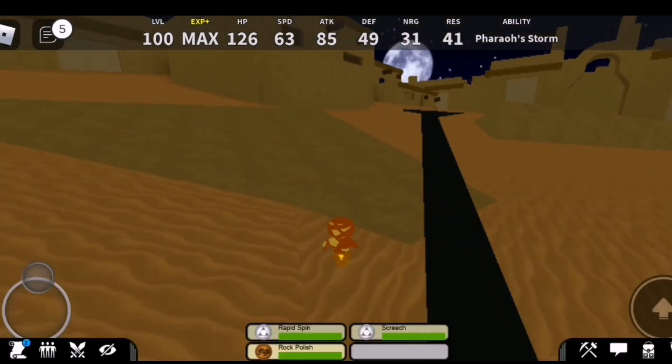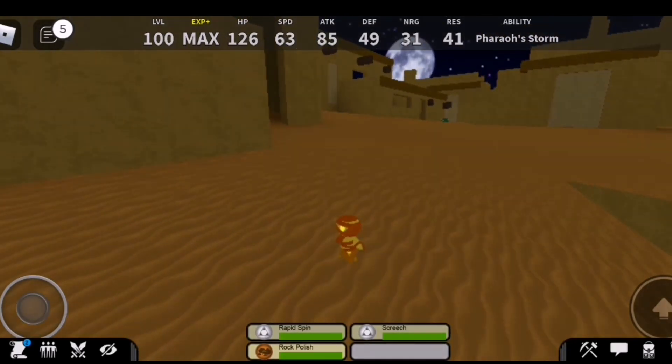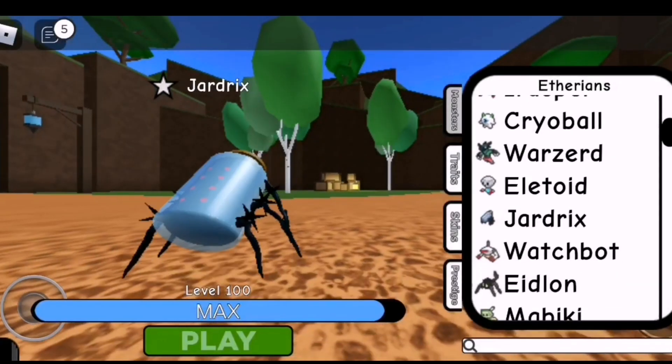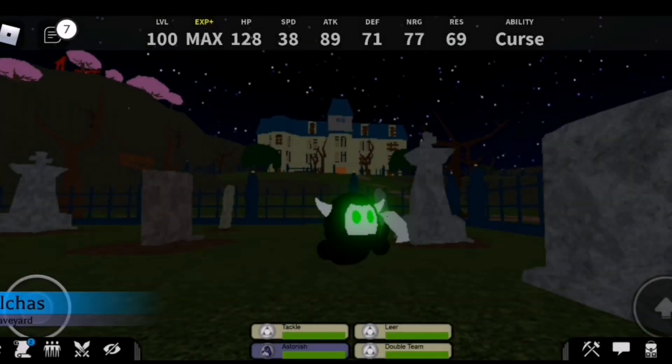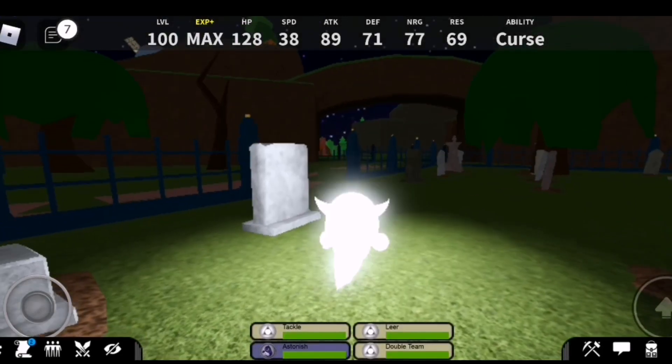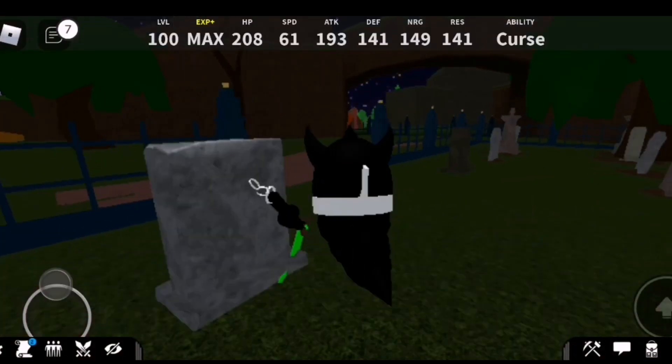You're going to need to find a gem of any color, and spawn as Spookims because you need to go to the lighthouse. From the lighthouse, the light being projected will change color depending on what gem you have.